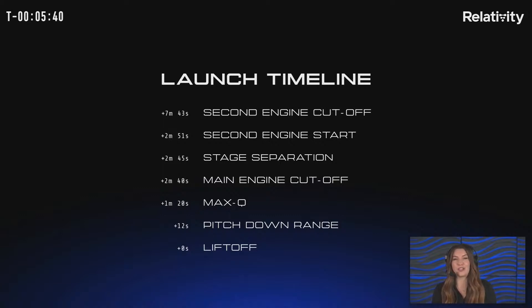The vehicle will go downrange in an easterly direction over the Atlantic Ocean. At 2 minutes 80 seconds is the important milestone of Max-Q, where structural loads on the vehicle are highest. At approximately T plus 160 seconds we'll reach main engine cutoff, or MECO, where the stage 1 engines will shut off. This is followed by stage separation and the Aeon vacuum engine will ignite on the second stage, burning for a little under five minutes. At approximately 463 seconds we'll reach second engine cutoff, or SECO.